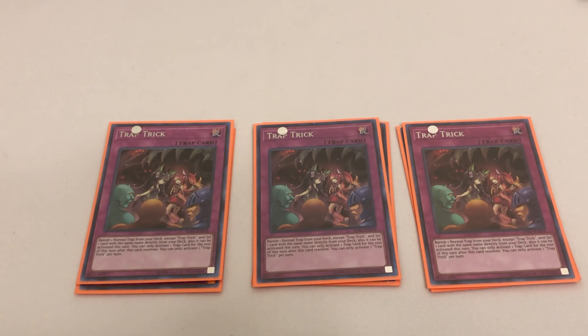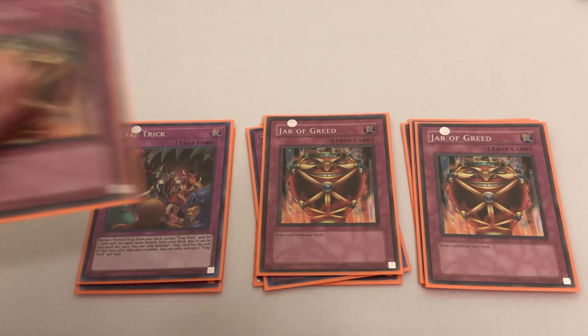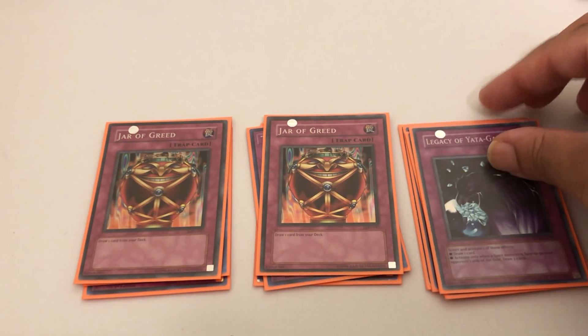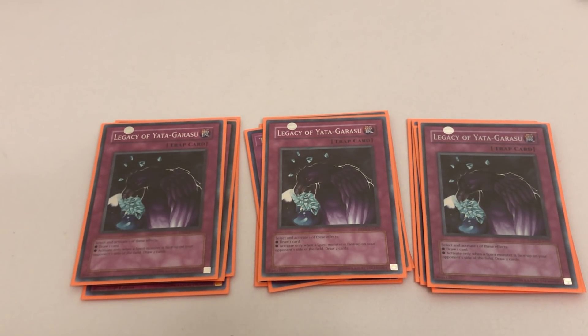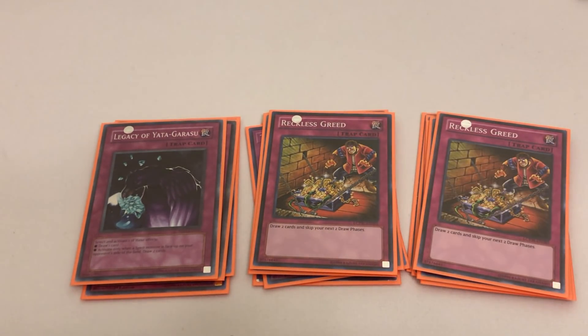The rest of these traps are all power draw cards, which I love. This deck operates very similarly to chain burn. We're playing three copies of Jar of Greed — just a self-replacing card: set it, flip it, draw an additional card, thin your deck out, and very importantly it builds chain links. We're also playing three copies of Legacy of Yata-Garasu, which is essentially the same card as Jar of Greed. Your opponent is never really going to have a Spirit monster on their field, so basically just think of this as another copy of Jar of Greed.